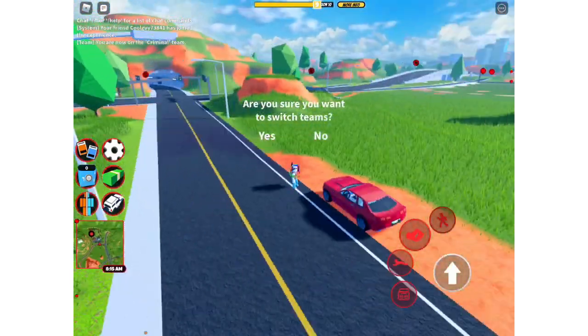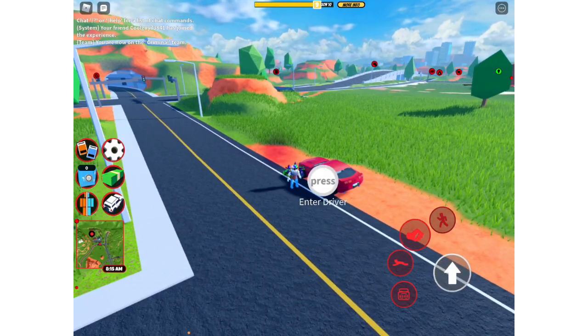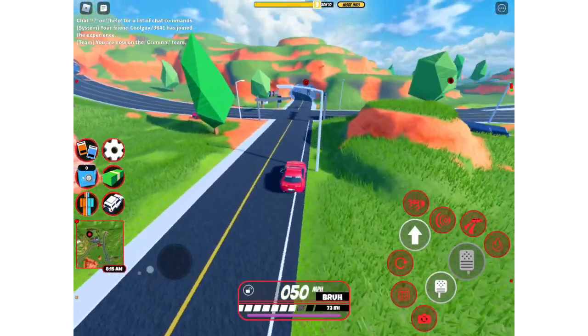So first of all, look at this Camaro. It looks totally different. And this map, the graphics — oh my god, this looks so nice. This is so nice.